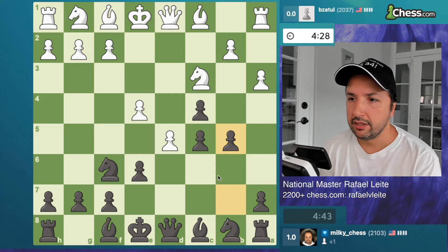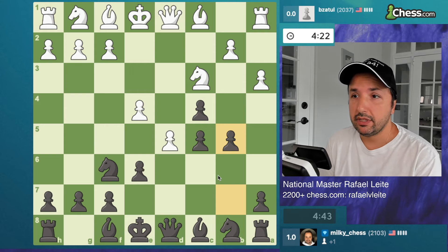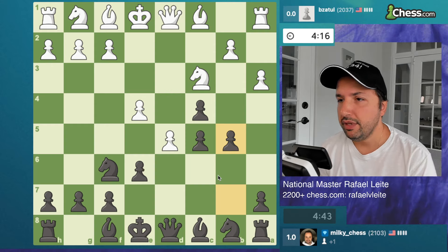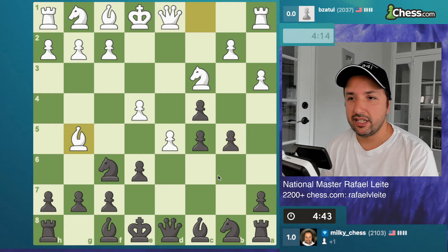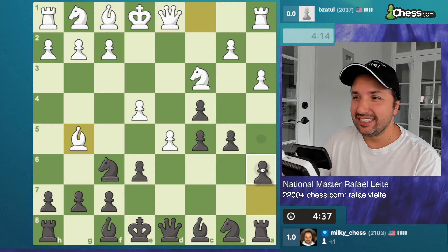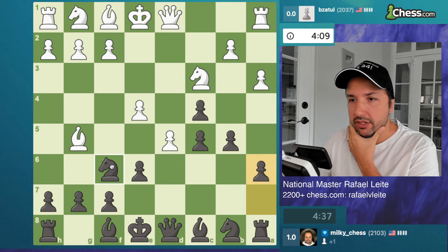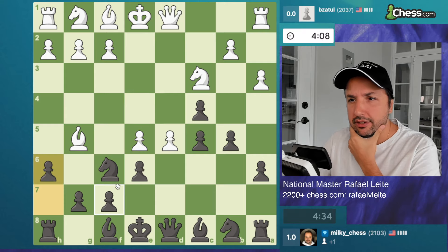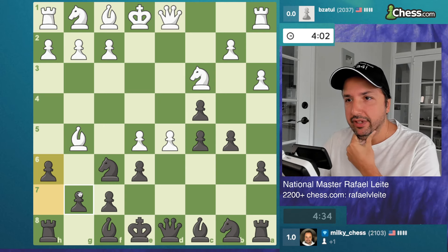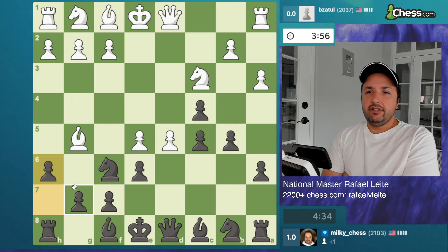I'm playing a6 now and I'm a pawn up with good development and good space. b5 was a good move I think — and then you put it in the engine and it says it was a terrible mistake! All right, let's defend this pawn chain now because my queen was overloaded. Oh, that hurts my feelings — I was not expecting that. But okay, we have a resource here, we do have a resource.